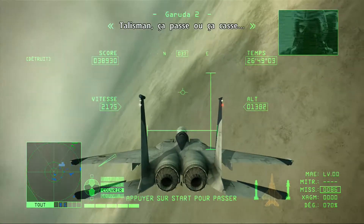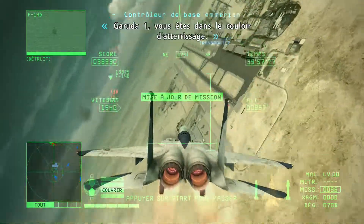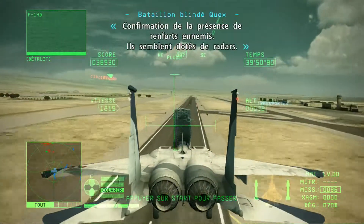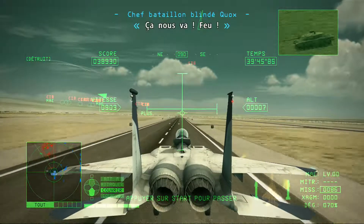Talisman — this is kill or be killed. Enter the landing corridor. Lower your landing gear and prepare for touchdown. Fire over.